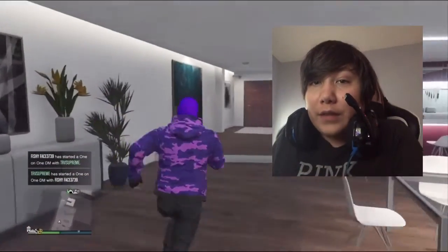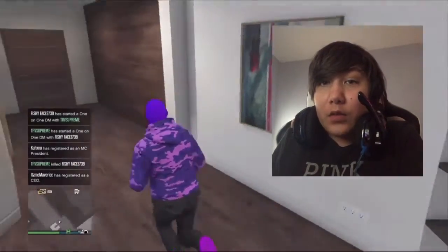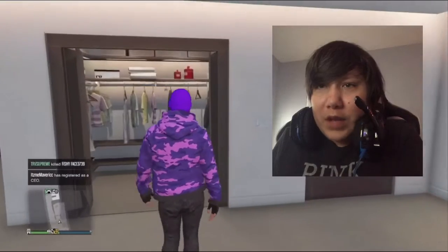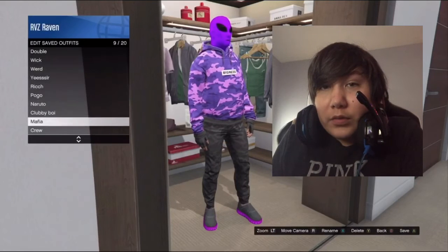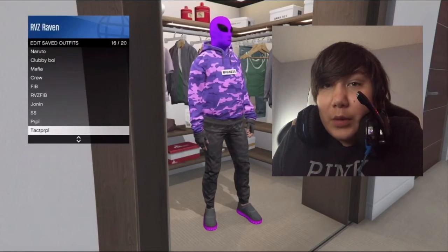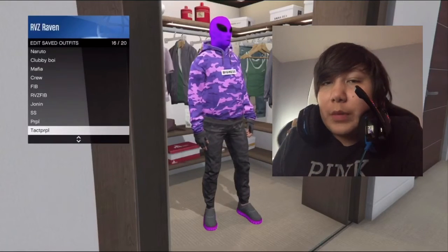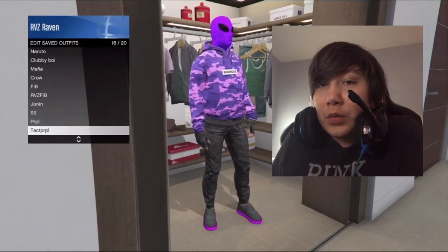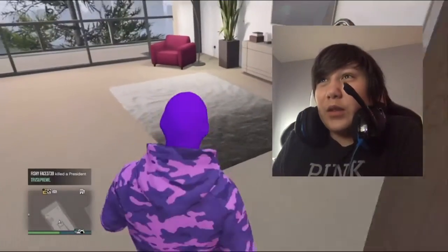Go back down to the room below — your bedroom or the save outfit spot, which every house has. Go in and do 'Edit Saved Outfits,' press X or whatever button it is on PlayStation, go down to whatever spot you want to save it in, and name it whatever you want. I named mine 'No Chill' since the outfit I was wearing before is called 'chill.'